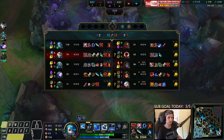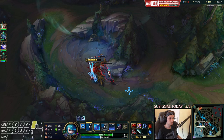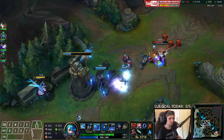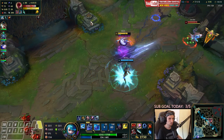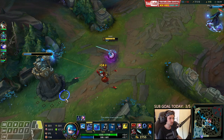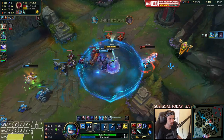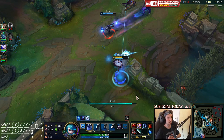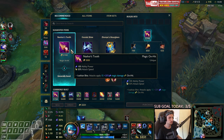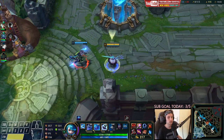Let's take the wolves and also mid lane. Now we can buy Nashor's Tooth. Couldn't hit my ultimate on these guys unfortunately, but whatever. We're getting some kills here — the kill went to Pyke but whatever. We're going to go back now and buy Nashor's Tooth as the second item. The next item is probably going to be Morello to stop their healing, or Zhonya's. I'm thinking more about Zhonya's specifically because that Sylas is growing huge right now.